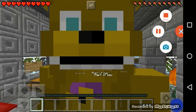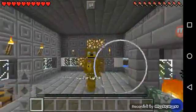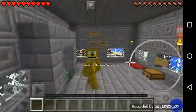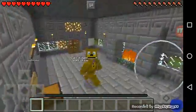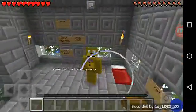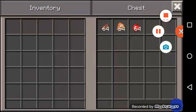Hey guys, what's going on? Back with another Minecraft video, and today we are playing an adventure map called the Redstone Map. Yes, it's called the Redstone Map. If you want to download this map, just download this app called World Maps for Minecraft Pocket Edition — it has a globe icon in the middle.